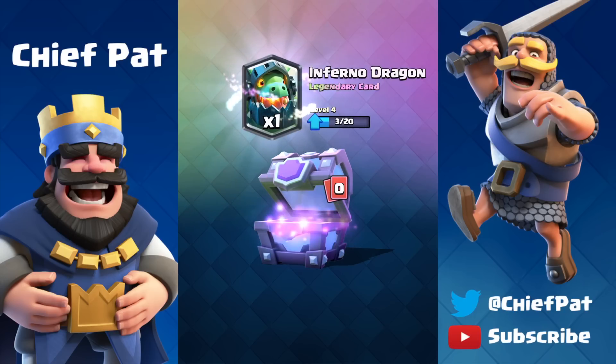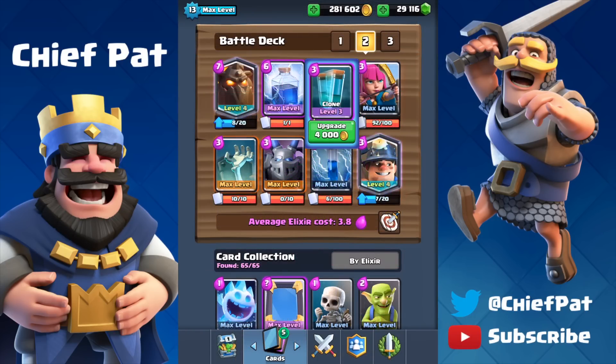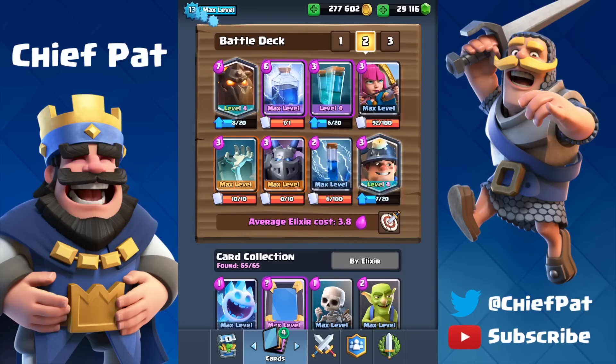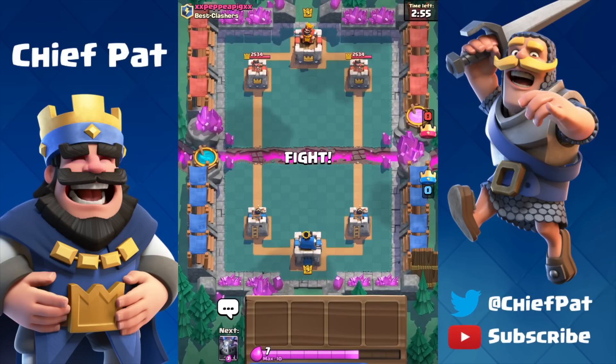There's nine Clone Spells right there, which is actually going to be perfect for upgrading before the next battle, as well as one Inferno Dragon. Let's go ahead and do those upgrades. Our Clone Spell is only level three, so getting it to level four is crucial to bring it to tournament standard. Let's go ahead and head into a battle before we open up our next three super magical chests using this Cloned Lava Hound deck.